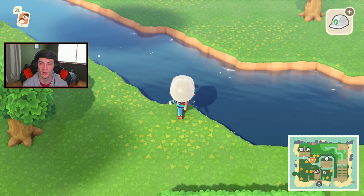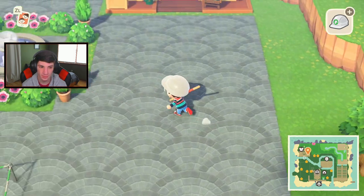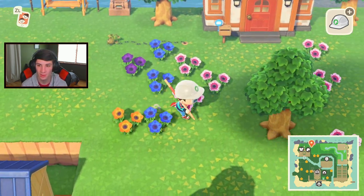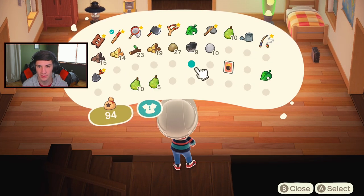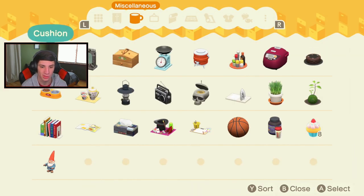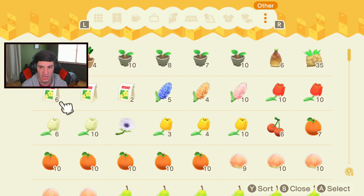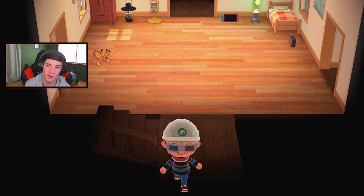The only way to get rocks to spawn where you want is to fill in all the other spawnable spots — then they'll spawn exactly where you want. It's a lot of work but worth it to have all your rocks in one spot. Let me go grab my weeds from storage. I have a stack of 35 weeds — I need to start getting more. Usually I grab weeds when doing Nook Miles island trips.